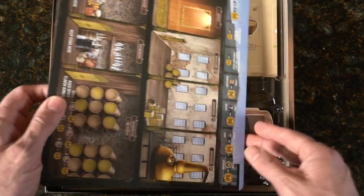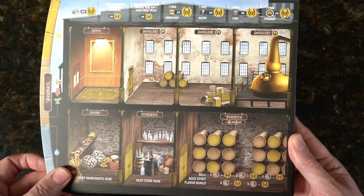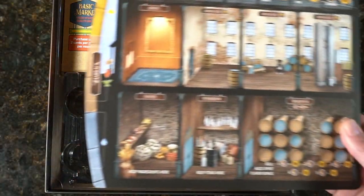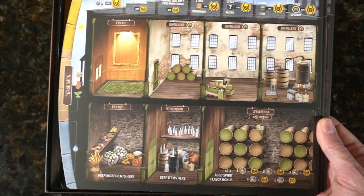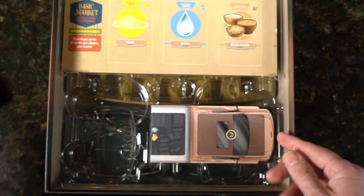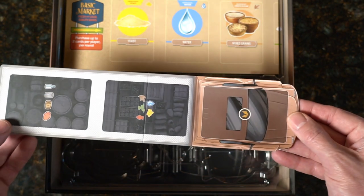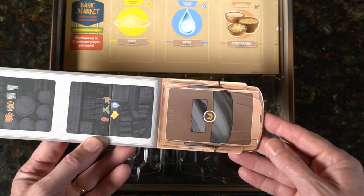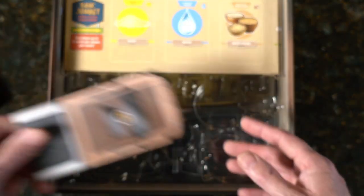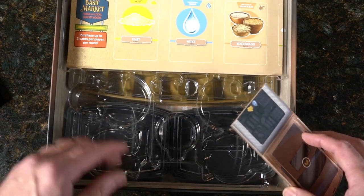We're getting ready to get into the game trays, but these look like your player boards. You've got a wash back — very nice. I've done more than a few distillery tours. These are all going to look the same — your player boards, other than the color. And this looks like a truck delivering things in — a neat look — and it sits right there. There's going to be other things in this game tray.